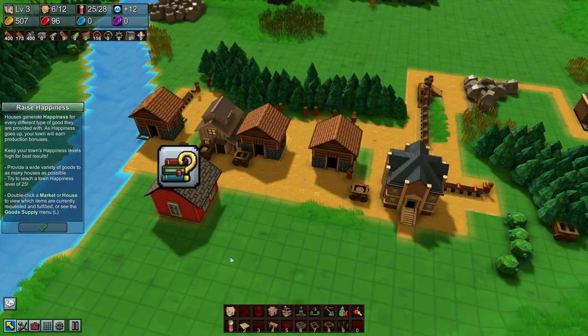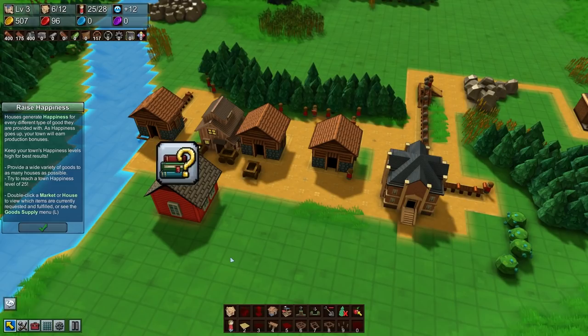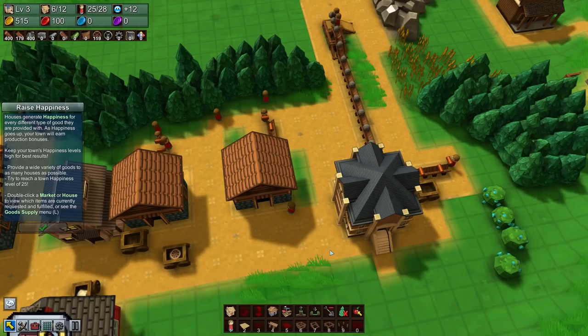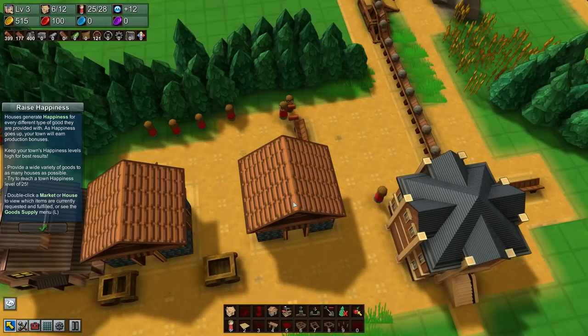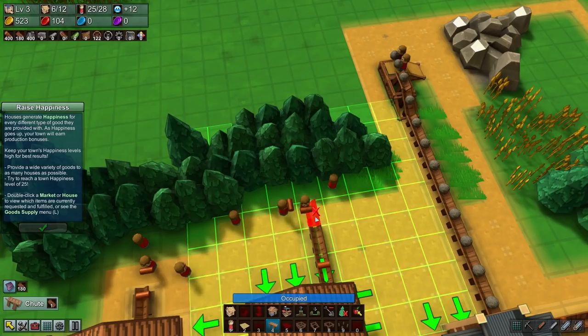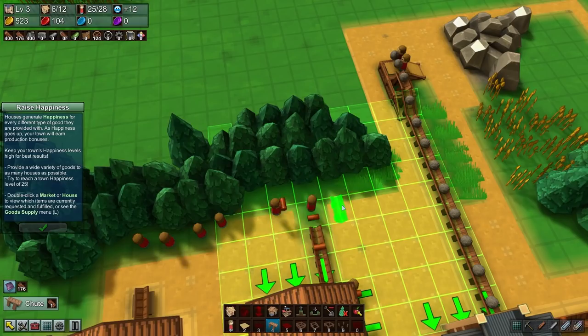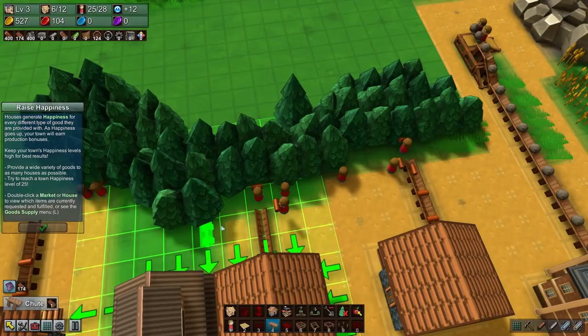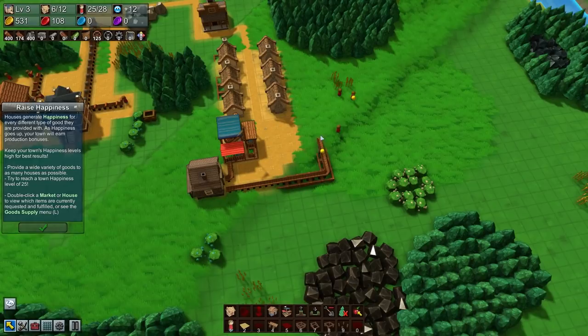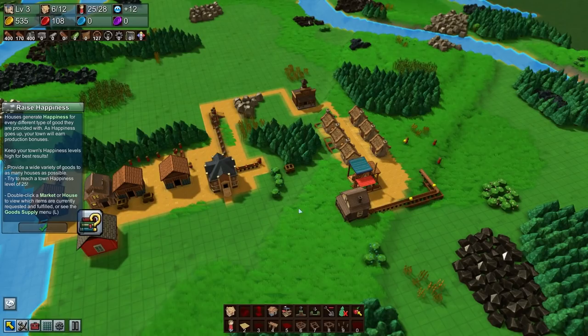We have unlocked the farm, and I've got new research - animal pasture. Houses generate happiness for every different type of goods they are provided with. As happiness goes up your town will earn production bonuses. Provide a variety of goods to as many houses as possible and try to reach a town happiness level of 25 - that's quite the goal. We could add more homes, or add another six homes to get us to 24, which would make it much easier to complete our mission. I'm going to extend this little chute area out by one.